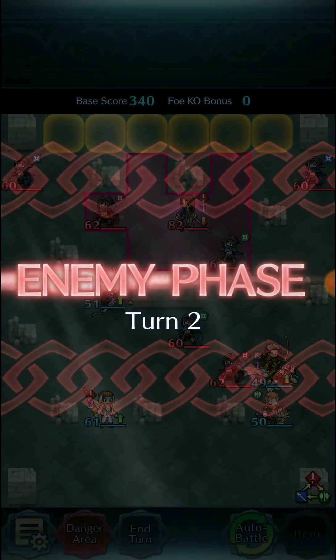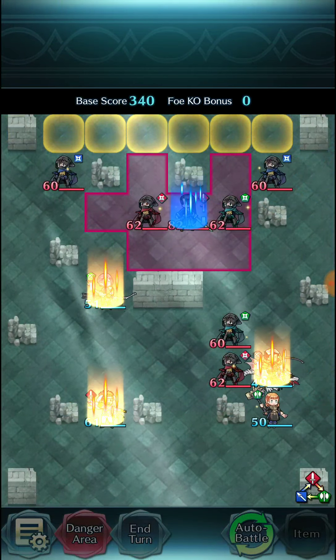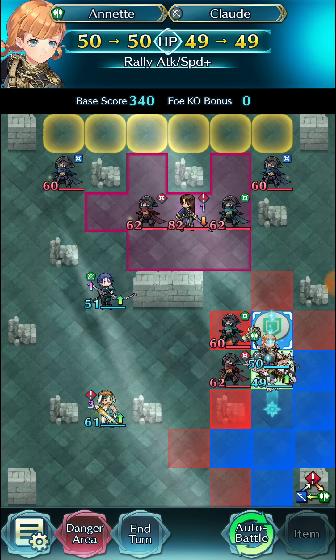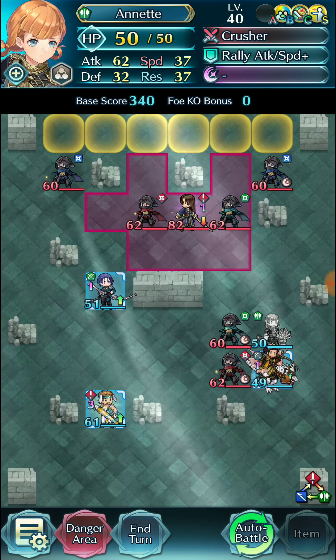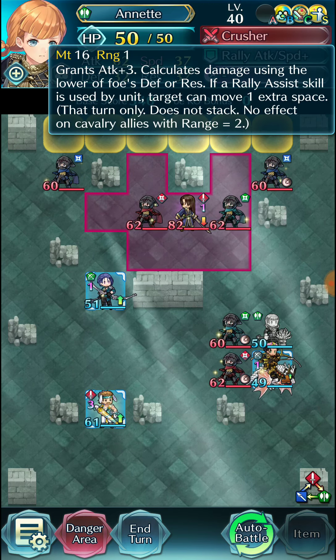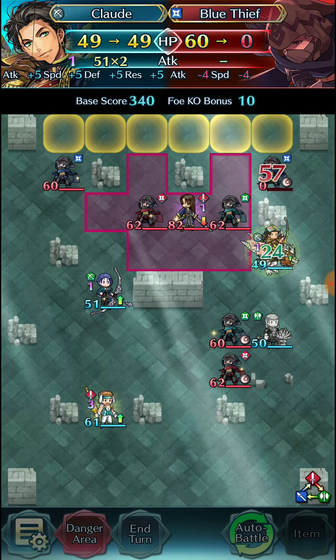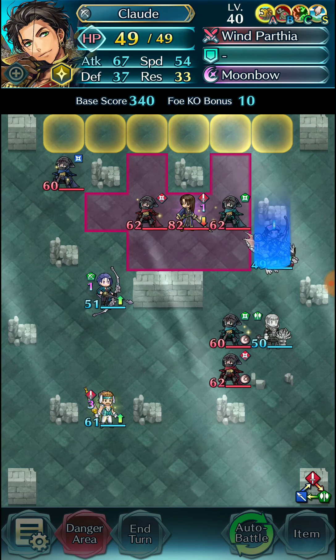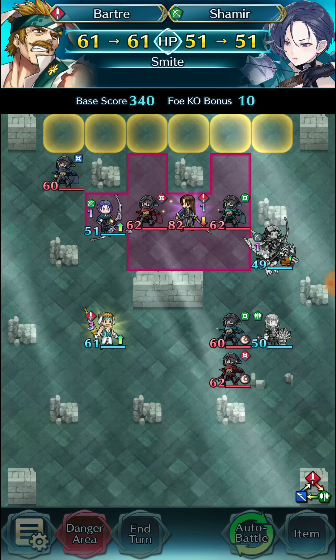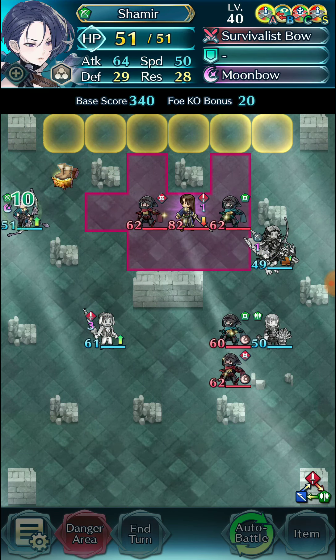Because of that, the two blue thieves that are on their way to escaping get caught by Claude and Shamir. Claude, thanks to Annette's Guidance allowing him to move three spaces, can easily double this blue thief. And Shamir — we're going to smite her up to take out the other blue thief, out of range of Karel.